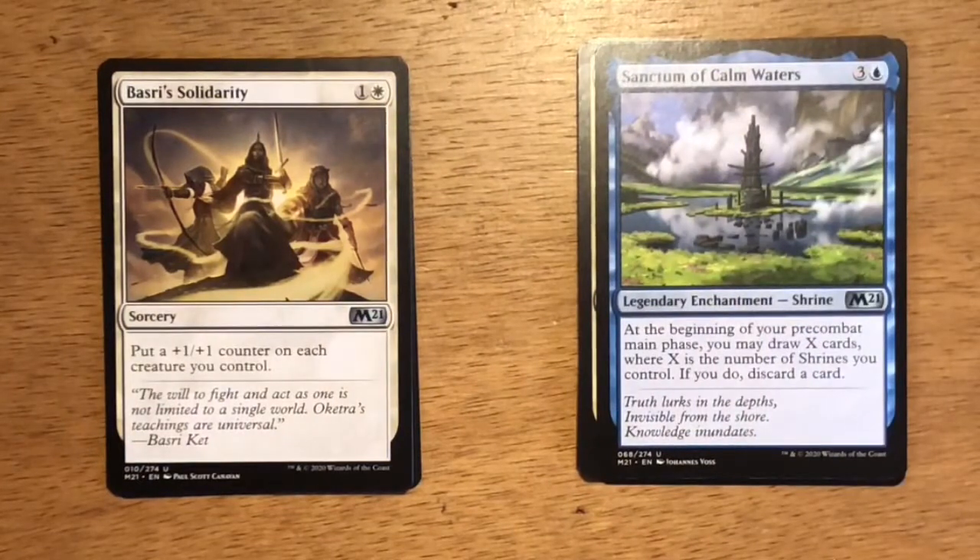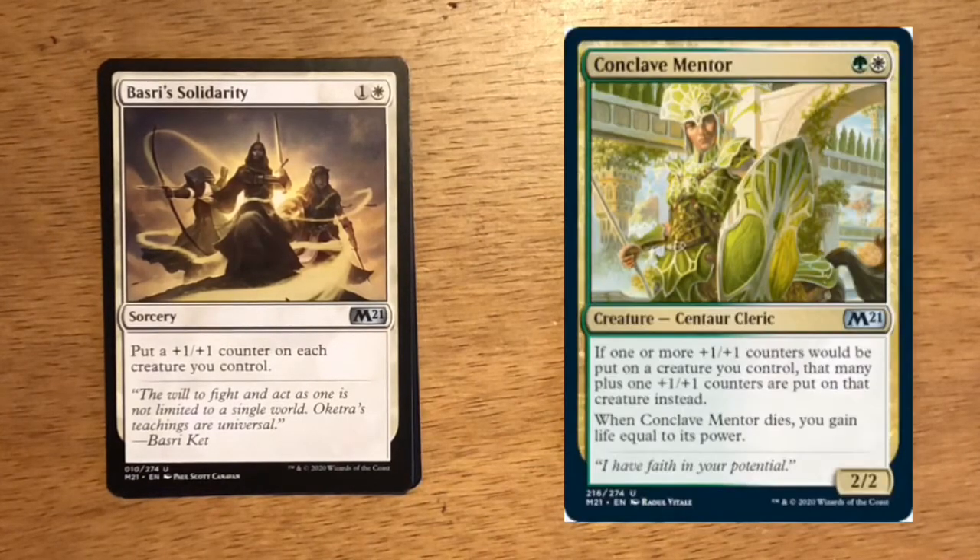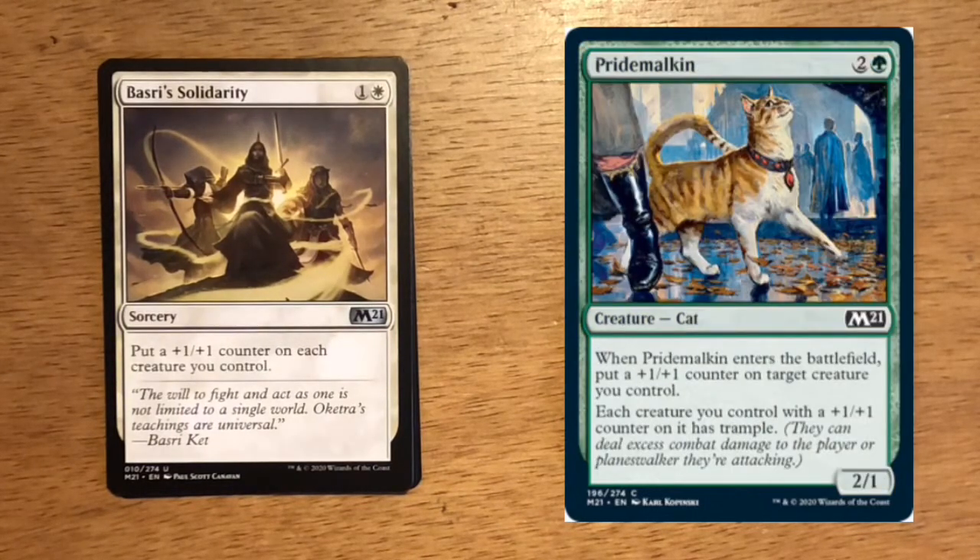Next up is Basri's Solidarity — two mana, one and a white, sorcery. Put a +1/+1 counter on each creature you control. This is an uncommon that makes a lot of sense in the white-green +1/+1 counters deck. Pair it with a Conclave Mentor and your creatures are going to get really big, really fast. Paired with a Pride Malkin, this card goes nuts because each of your creatures gets trample.